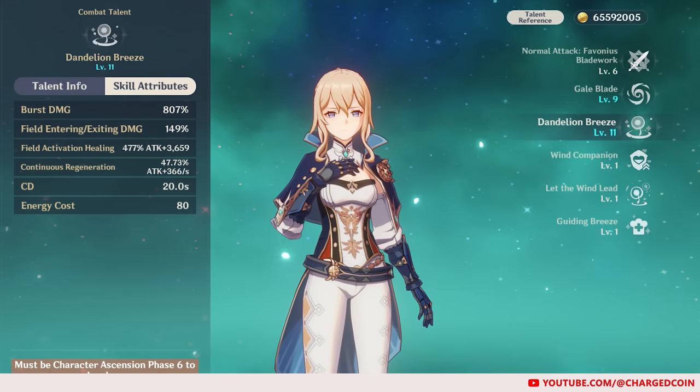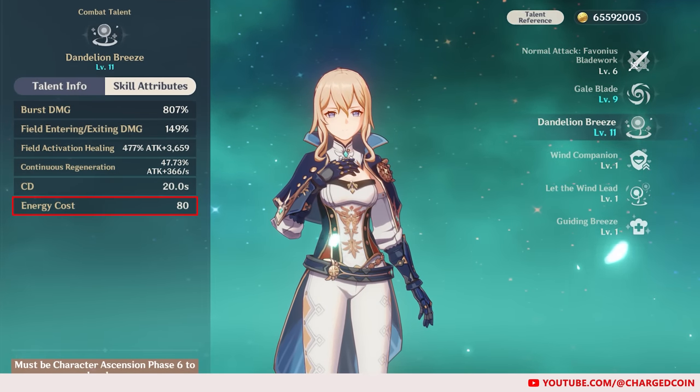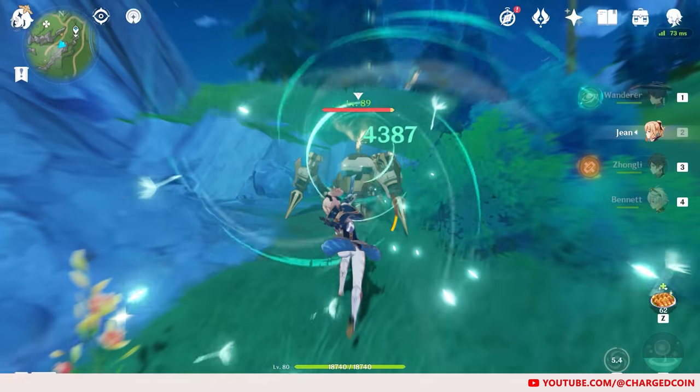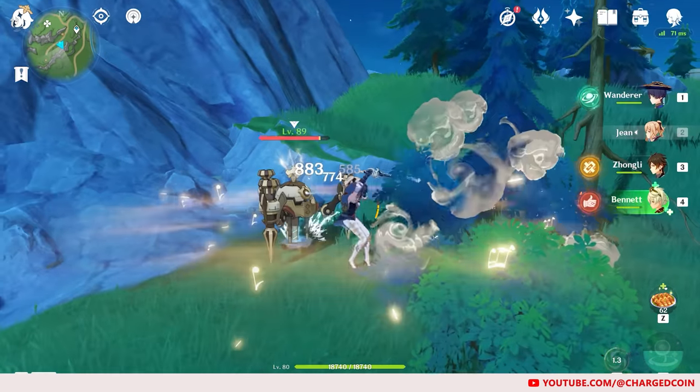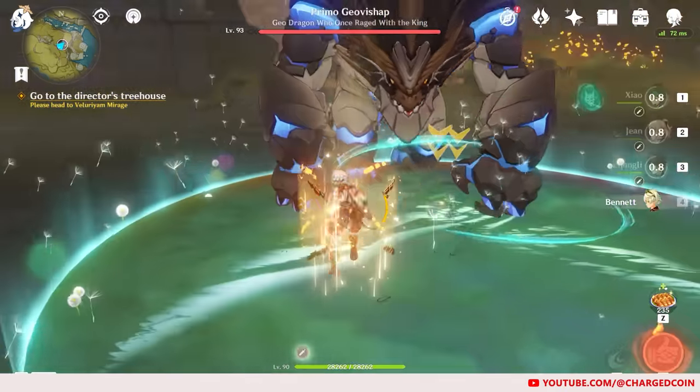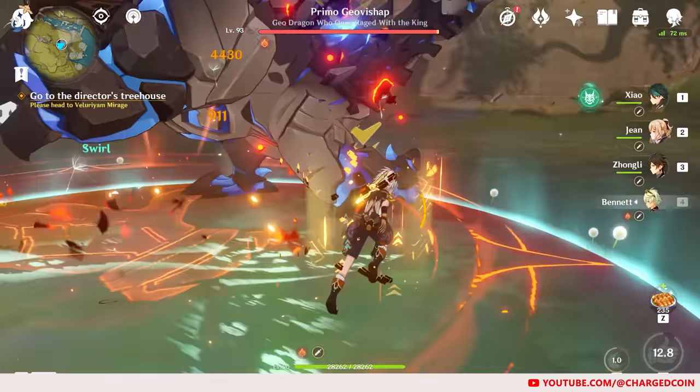Jean's main con is that her elemental burst has a high energy cost of 80, and Jean herself doesn't really generate that many particles. Other than that, I do think Jean is a great character to be built, especially if you require a healer.